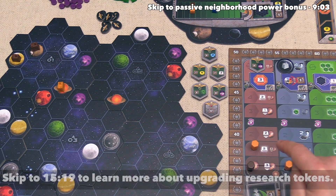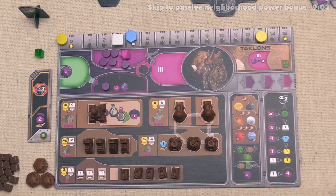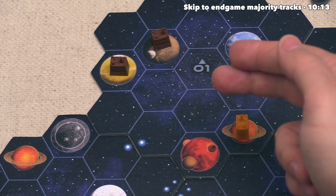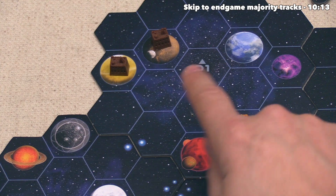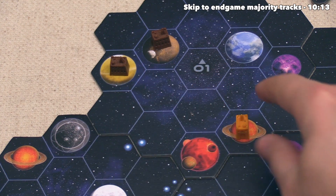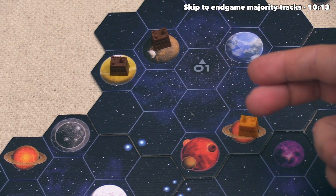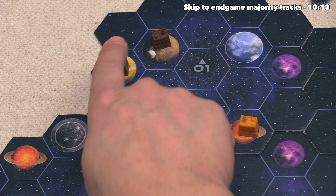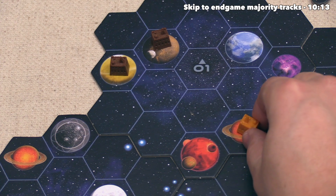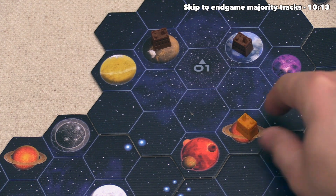We spend three ore to terraform the yellow planet, dropping us down to three. The last part of this action involves checking if any opponents get a passive power charging action. Whenever you construct within a range of two of one of your opponent's buildings, they have the option of spending victory points to get power charge actions. We built three spaces away from our opponent, so they do not get this benefit.